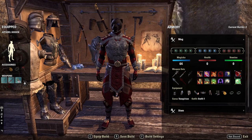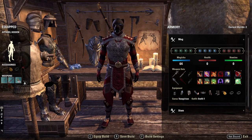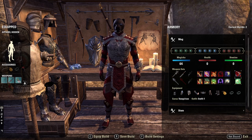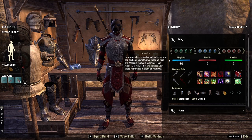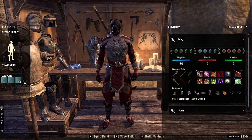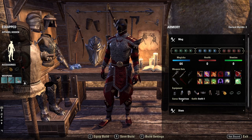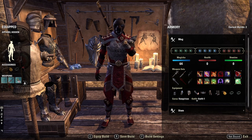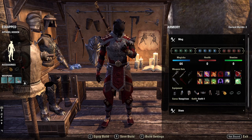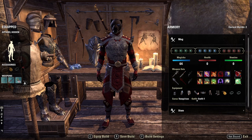When you place the armory in your house, you'll be able to open it up and see this window. Basically, what the armory allows you to do is save character builds. You're able to save your current champion points, your current attributes split, any gear you're wearing, your current abilities, and whether you're a vampire or werewolf, as well as your outfit.